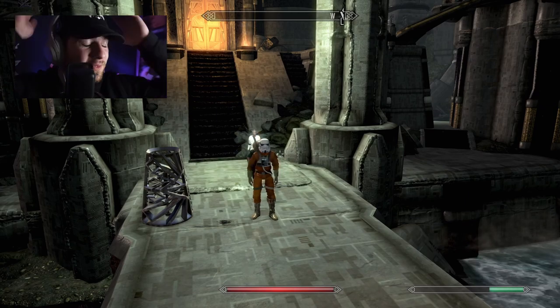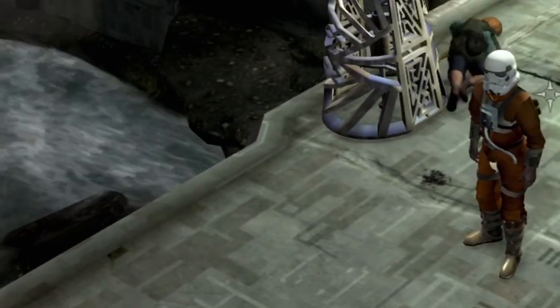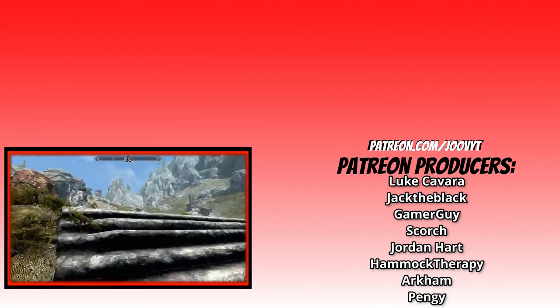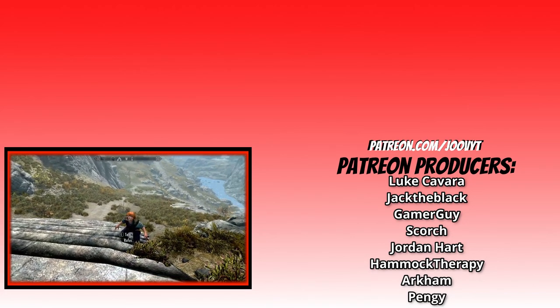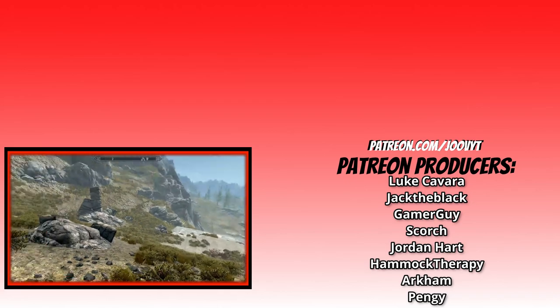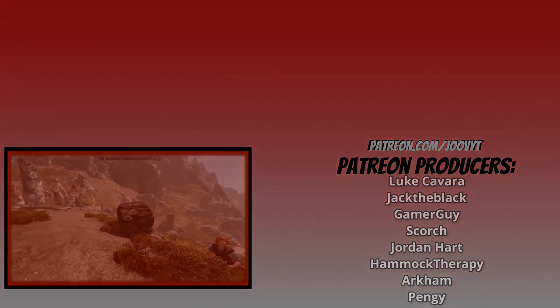My own ten-year-old son just murdered a guard in cold blood — I've raised you so well, son. I'm so proud of you, Rufus. So this kind of turned into an absolute disaster — nothing really went according to plan. In my head I had this plan: grab Rufus, grab Grandma, throw Star Wars in there and maybe it'll turn into something exciting. I'm going to try to edit this into something slightly entertaining. Thanks to Patreons — Luke, Kevara, Jack, the Black Gamer Guy, Scorch, Jordan Hart, Hammock Therapy, Arkham, and Pangy. Hope you guys enjoyed the video — if you have any other ideas of adventures to take Rufus and Grandma on, or suggestions for another mod, let me know. I'll see you on the next one!